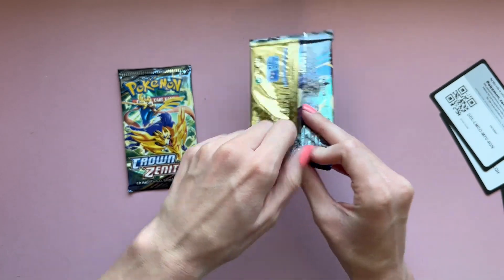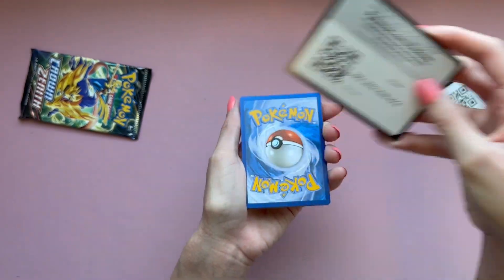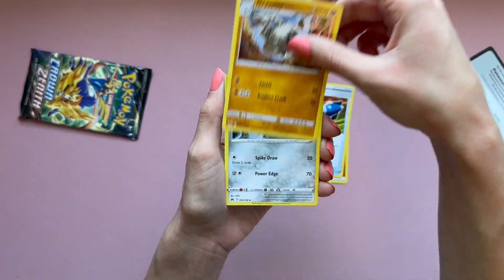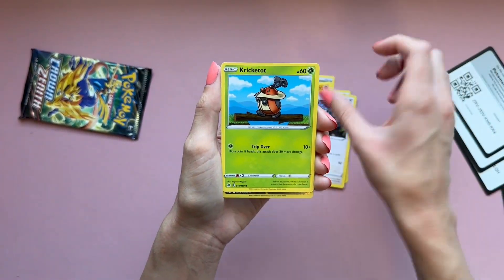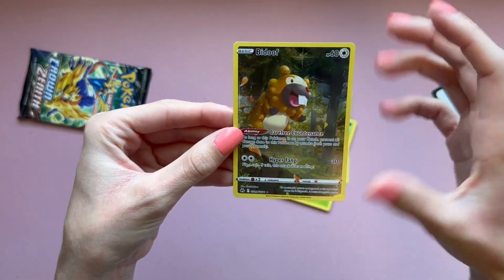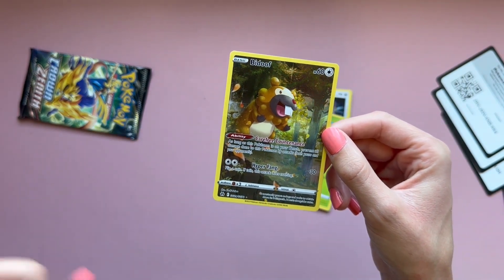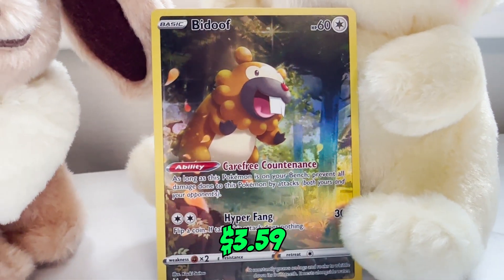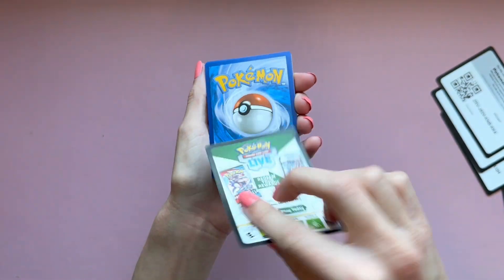If you guys pick up this box, let me know what you get. I picked this up not only because Crown Zenith is a really cool set with some of the most amazing alt art cards, but because I really wanted the Unknown promo. Unknown is a super underrated Pokémon — it doesn't get a lot of shine in sets, so it's nice to see it featured here. And look at that Bidoof alt art — super cute. I didn't get the special delivery Bidoof, though I got special delivery Charizard and Pikachu. He's in a forest which is kind of like me — I love forests, so Bidoof would be my Pokémon.